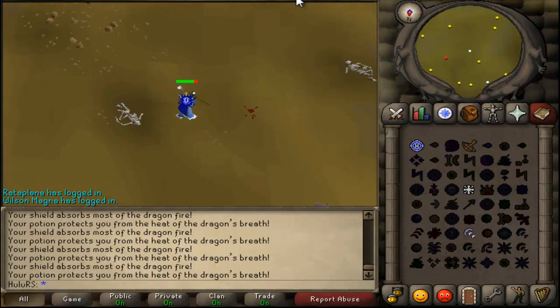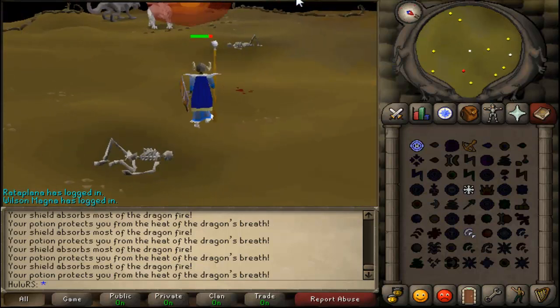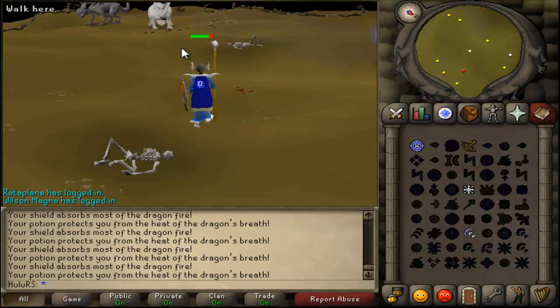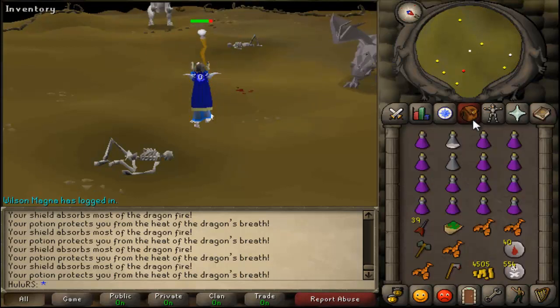Basically guys, I'm going to be doing anything in my power to get a draconic visage. I can kill King Black Dragon, Black Dragons, these dragons, Iron Dragons — any dragon — just to get the drop. So if I do get the drop, it will be crazy.